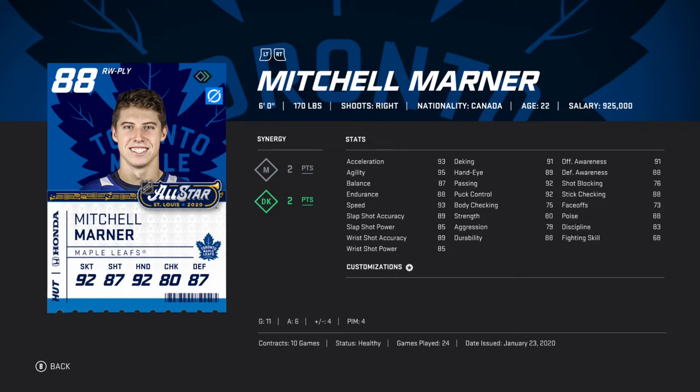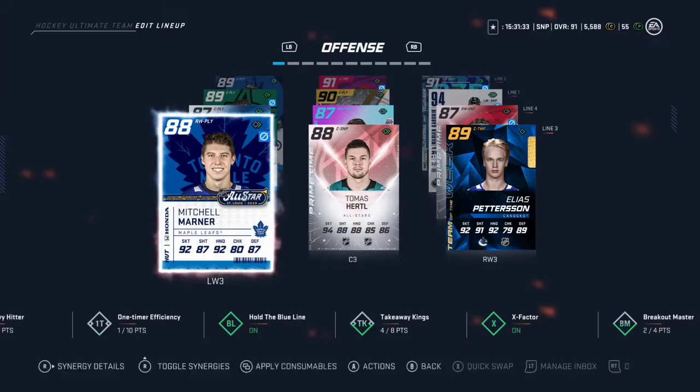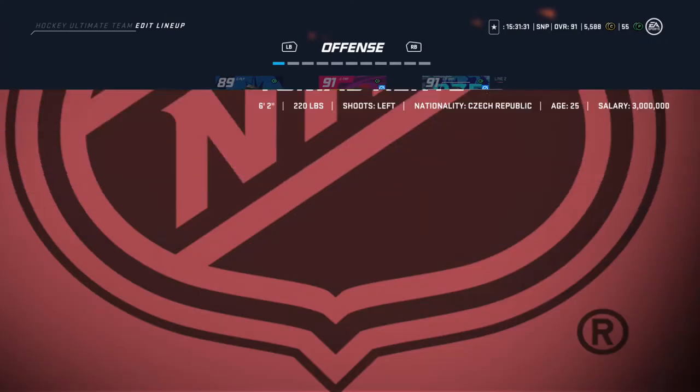I wish he would've scored more. I don't know why Mitchell Marner didn't score at all. He's got 96 speed — I thought he should be max. I don't know why Marner's not max speed as an all-star game card. He's got 89 wrist shot accuracy, that's all you need from him. He's got 17 points in 24 games, that's not terrible, especially on the third line.